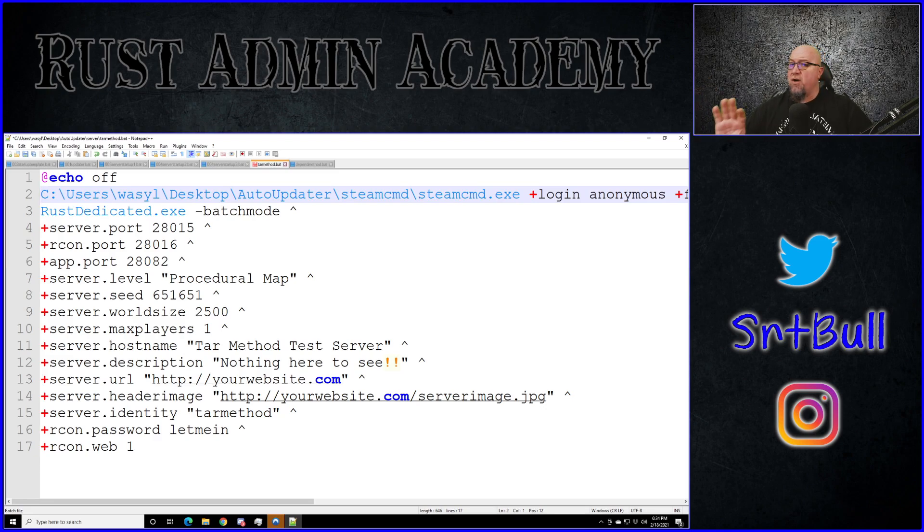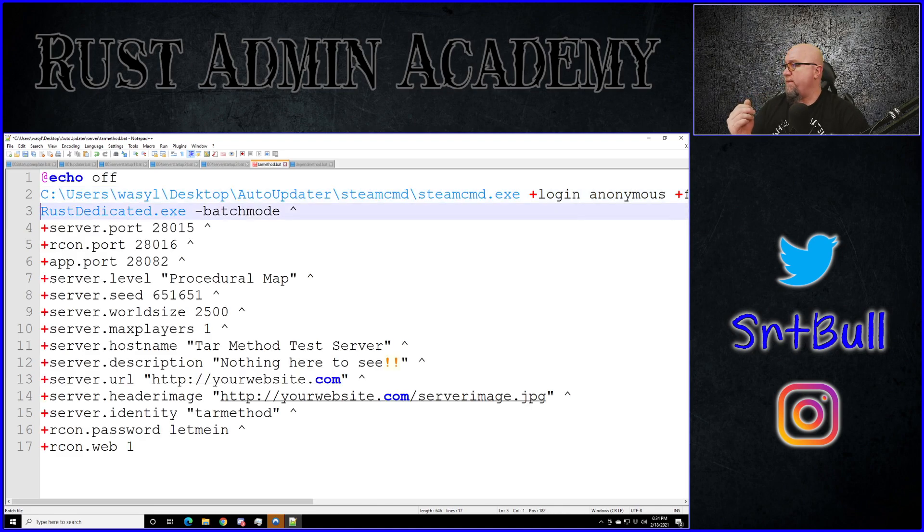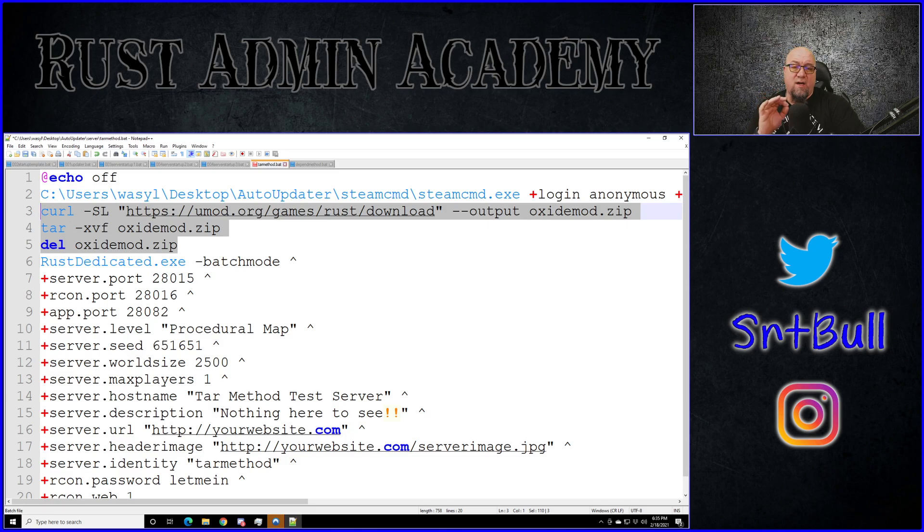Running this batch file as-is would start up a vanilla server with no Oxide. You'll notice at the end of my updater line I have 'validate' right before 'quit' — you don't necessarily need that, it's just my way of confirming it grabs the update. If we go in right below our updater line and add these few lines, this code will go to the uMod website, download Oxide, extract it, install it into the correct folder automatically, and then delete the Oxide zip file when done. Don't worry about writing this down — I'll put it in the video description listed as the Tar Method.